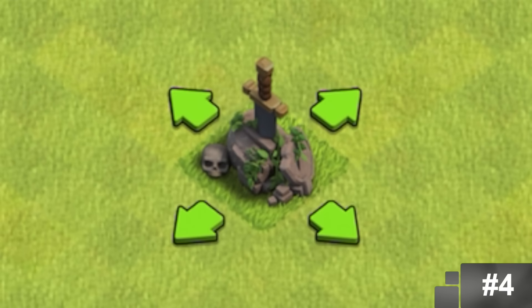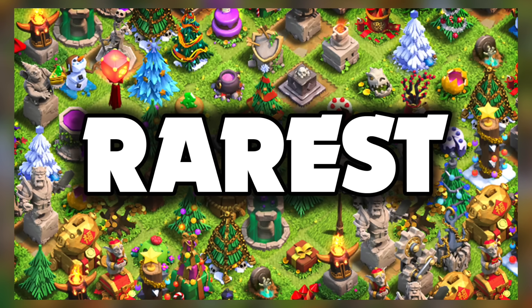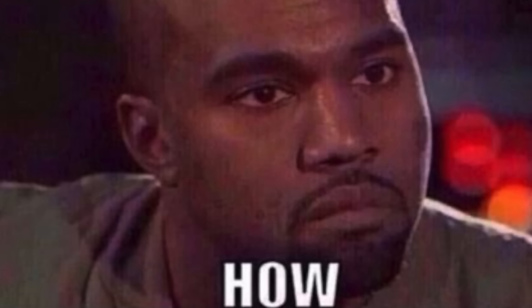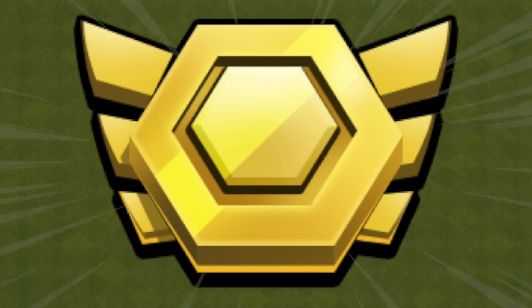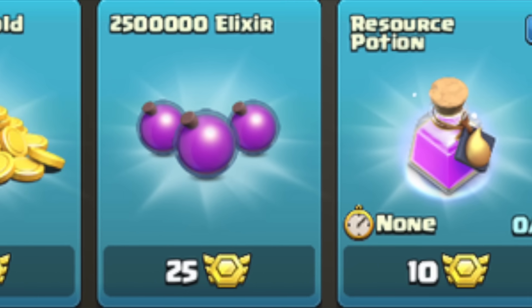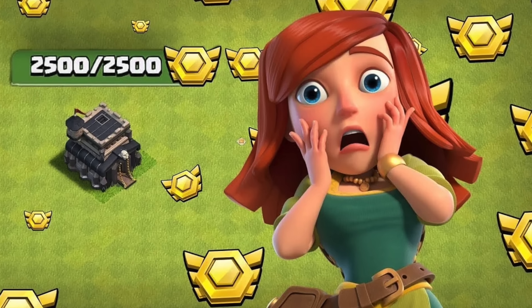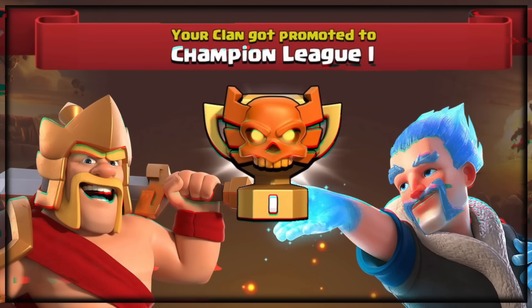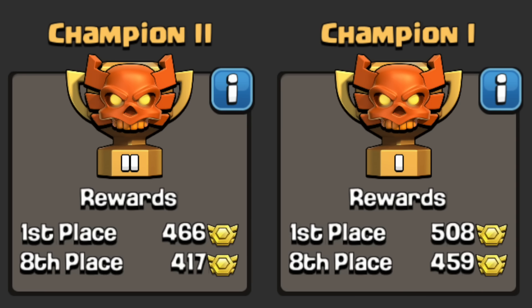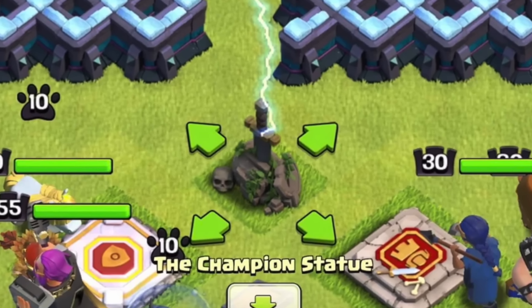The Champion Statue is still obtainable today, so maybe its place on the list is a little off, but many people still don't have it. To get it, you need 2,000 war medals — and every time most players have a single war medal, they spend it on useful things in the shop. The only players who probably have that kind of medals just laying around are max players. Secondly, you need to be in a clan that's in Champions League 1, the highest a clan can be. If you have those two requirements, you can finally buy the Champion Statue.